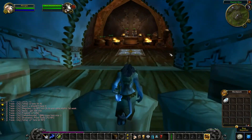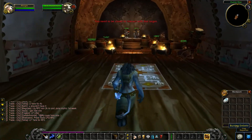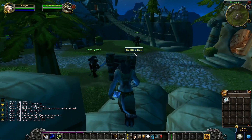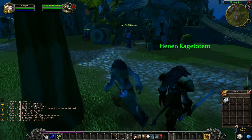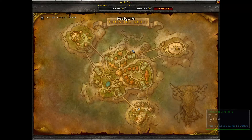The Pet Trainer of Thunder Bluff can be located in Hunter's Rise. He is not where the Hunter Trainers are. If you want to find him, you have to leave the Hunters Hall building, turn left, and there will be a Pet Trainer in one of the tents outside.